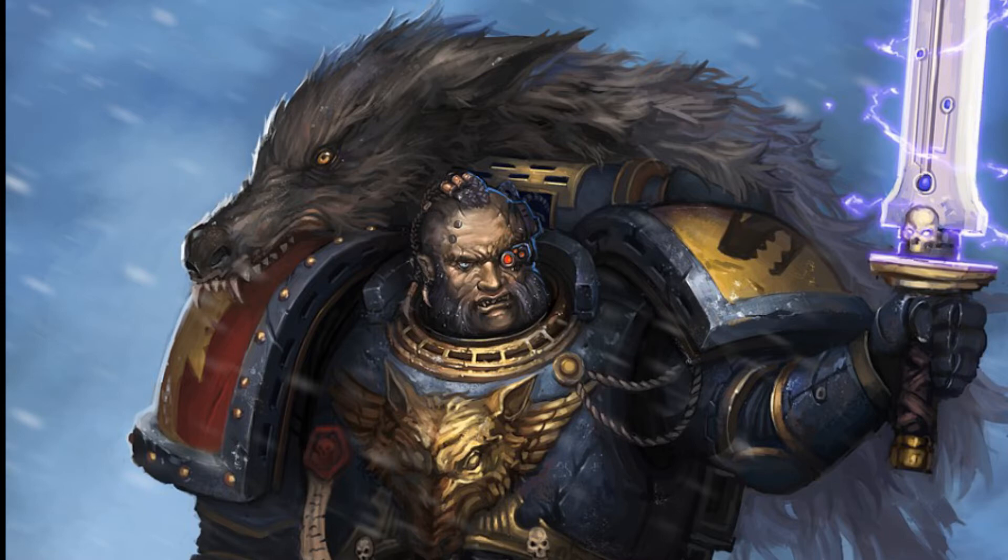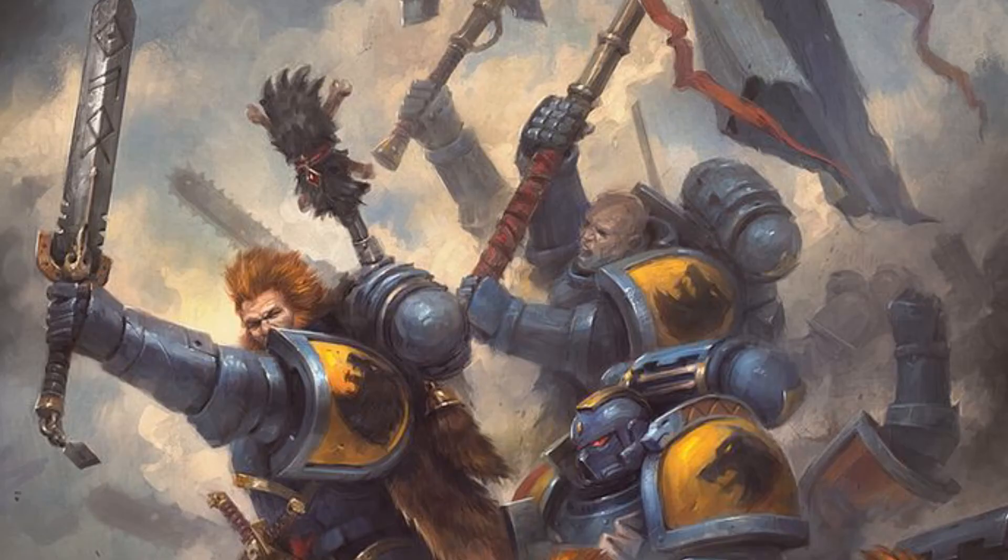Wolf Guard Battle Leaders in Power Armor, on Bikes and Thunderwolves change their first two war gear options. This model may replace its Chainsword with a Plasma Pistol, Storm Shield or items from the Space Wolves melee weapon list. This model may replace its Bolt Pistol with a Bolt Gun, Plasma Pistol or items from the Space Wolves combi weapons or Space Wolves melee weapon list. The only real difference I can see here is this allows Wolf Guard Battle Leaders to dual wield Plasma Pistols, but besides that there doesn't seem to be any other changes.